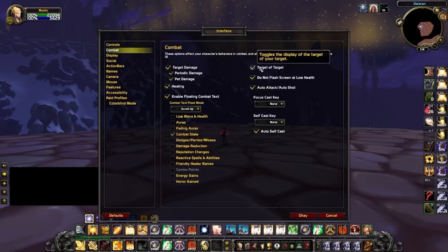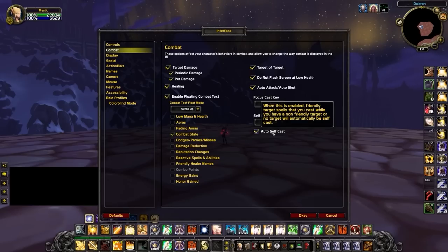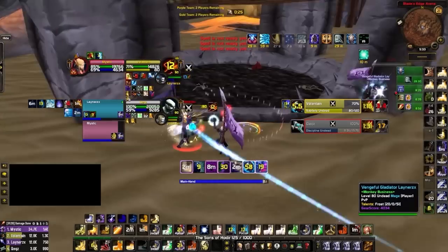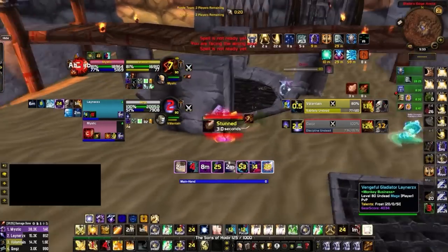Next, make sure that you enable Target of Target. This gives you excellent intel for who the enemy is dealing damage to. Then you should disable the Focus Cast Key and the Self Cast Key, as these settings can interfere with how you bind your spells. Lastly, make sure to enable Auto Self Cast. This is a nice quality of life change that makes it easy to cast spells on yourself — for example, casting Blessing of Freedom on yourself while targeting an enemy.